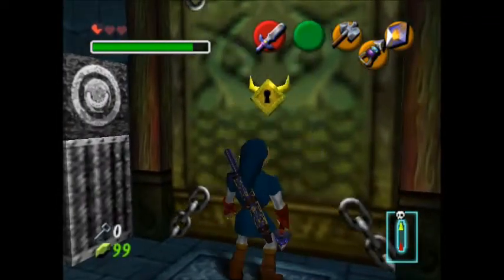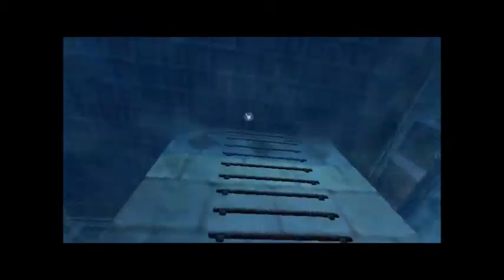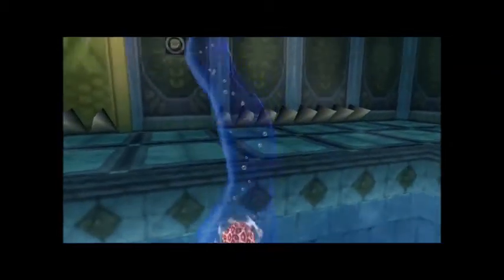Okay, time to fight the boss. Navi says it's not normal water. Something's approaching from behind. The boss is that little jelly thing — it's an amoeba, a giant aquatic amoeba. Morpha.